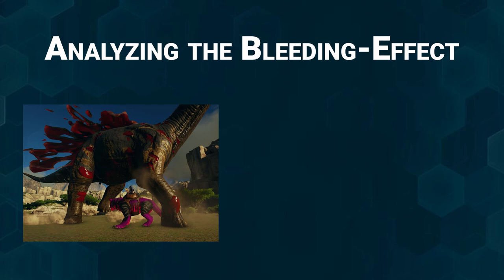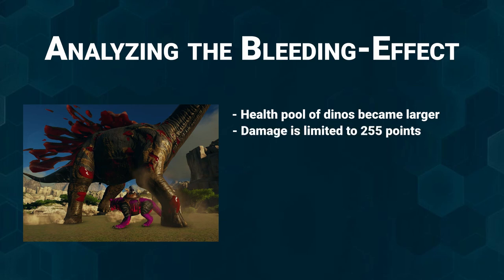Hey guys, today's topic is bleed in dinos. In the past, more and more dinos that apply bleed have been introduced to the game. Bleed is a very important status effect and a very important addition to the game because the health pool of enemies became bigger and bigger over time, and the damage in ARK is limited to the 255 points the dinos have. So if you don't want to raise the damage output of the dino in particular, you want to have status effects that add more damage to an attack.